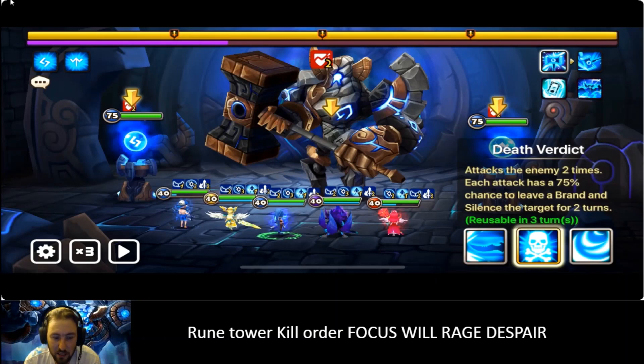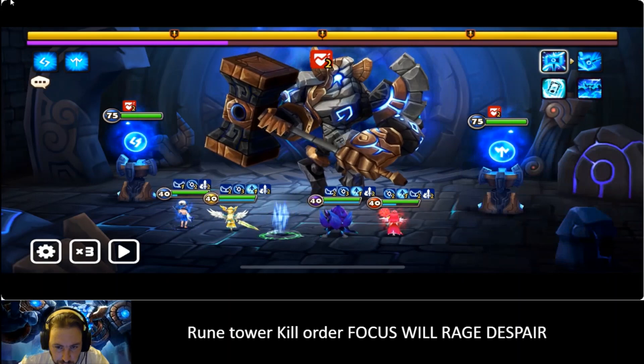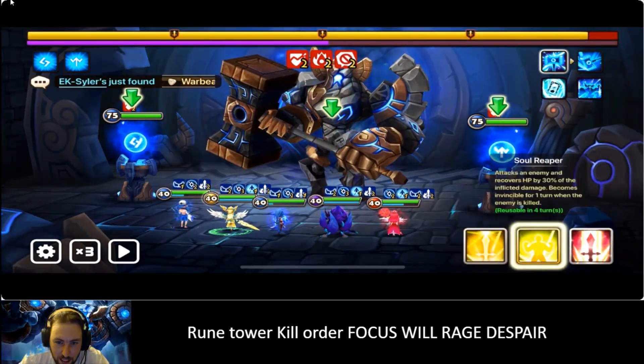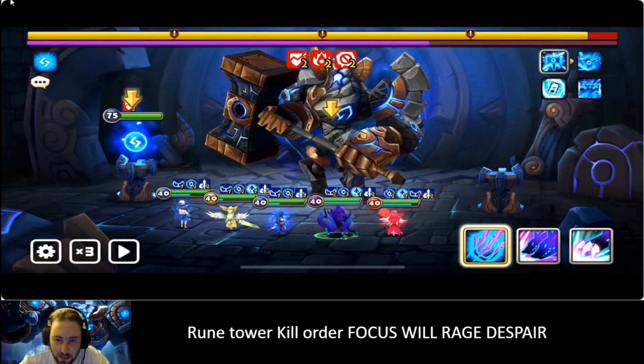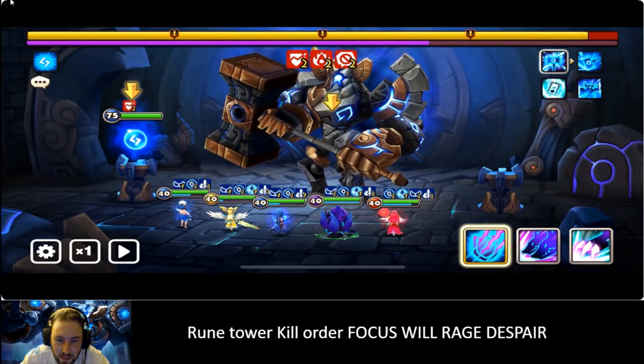He does have the will rune, so we are gonna need to kill it — that's where Katarina comes in. Your turn order is: Chloe, Galleon, Stella, Katarina, and then the Crow. We get the branding up on the boss, and now Katarina is gonna one-shot this will rune because you don't want him cleansing that branding or you're not gonna be able to kill it. Boom — we one-shot it. Now Crow is just gonna do some big boy damage times one.